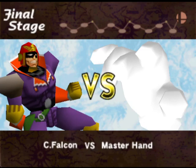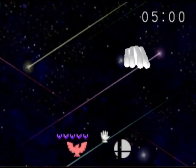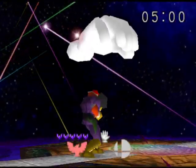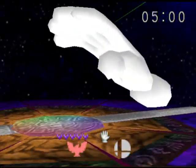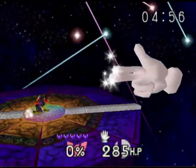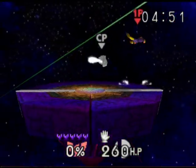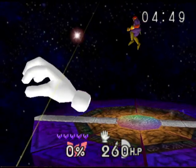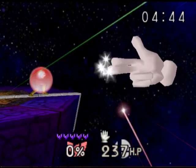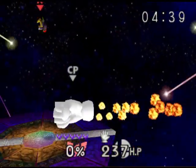It's IJ and Poop here back with more Super Smash Brothers. Last time we unlocked Jigglypuff and the sound test. In this video we're going to hopefully unlock the final stage. I've gotten up to Master Hand with every character and now I'm just doing it with Captain Falcon. I'm using a cheat which takes me straight to Master Hand, and I'm doing this on very hard mode.